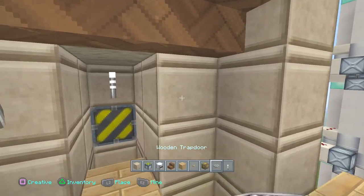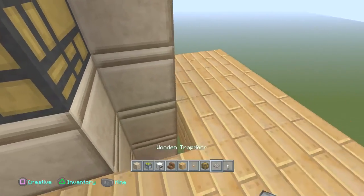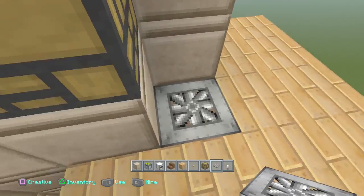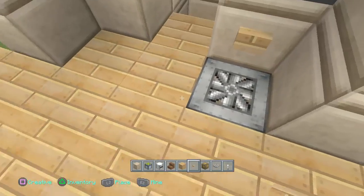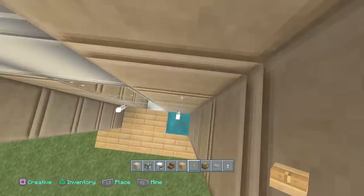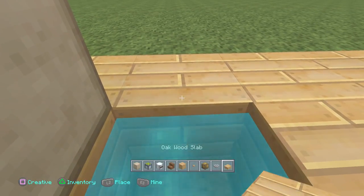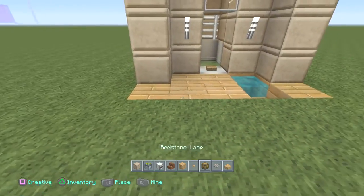Now guys, at this point I want to show you how to set up the drop shaft so that you can go back down without interfering with the elevator itself — it's pretty much like an express route. You're going to delete this block right there and you can add a redstone lamp if you want to. Then add a trapdoor right there on that end — you see how it opens and closes because you don't want to stay stuck on that edge. Then place your button right there, and once you hit that button you're going to fall straight down perfectly into that water block. You can also replace this block with a half slab or stair so you can easily come out with no issue.